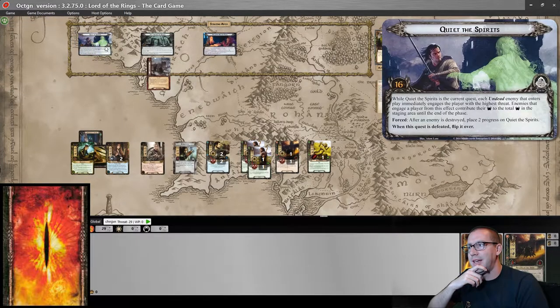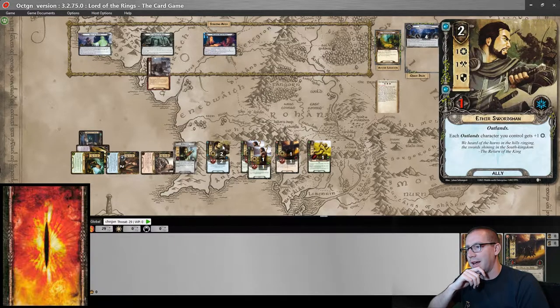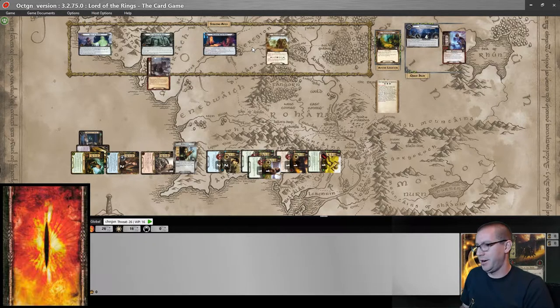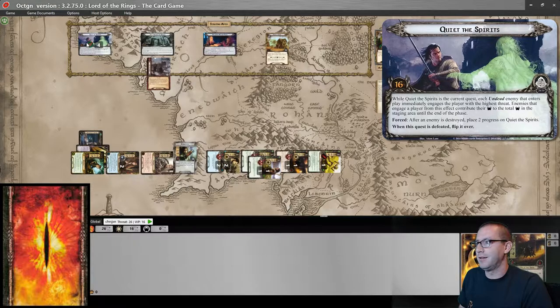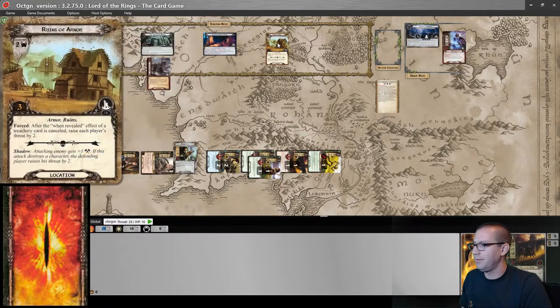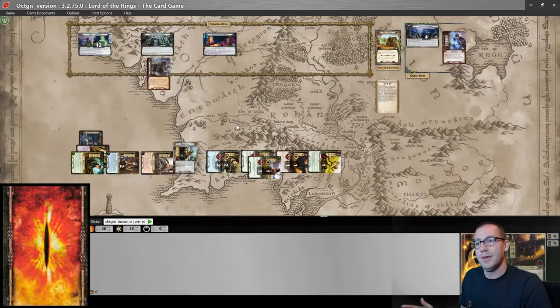At this point I think it makes more sense to go for Quiet the Spirits. Sending sixteen Willpower to the quest, up against nothing and then two in the staging area, meaning I make fourteen progress. Two on the Ancient Causeway, and twelve on the quest. Ancient Causeway is explored, raising my threat by two. I will travel to Ruins of Arnor to make it easier to quest through Sift Through the Debris later.